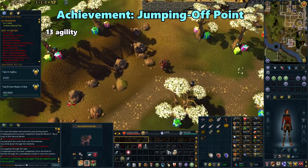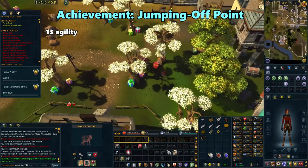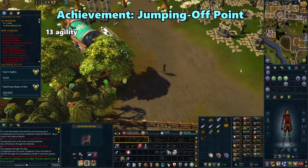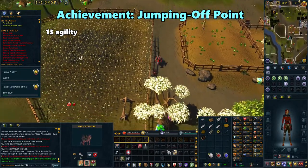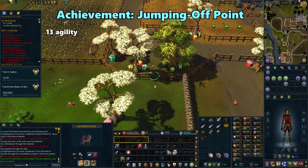Head south-east towards the agility shortcut. Jump over the fence and achieve Jumping Off Point.